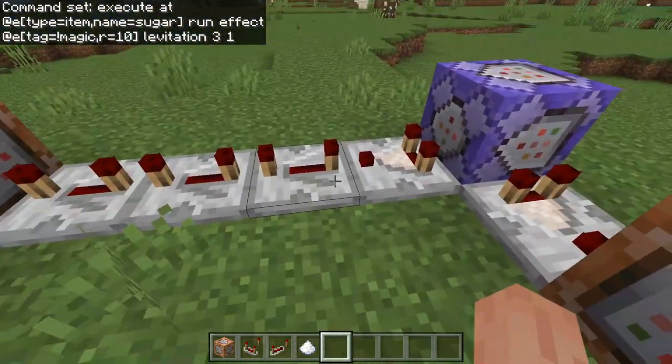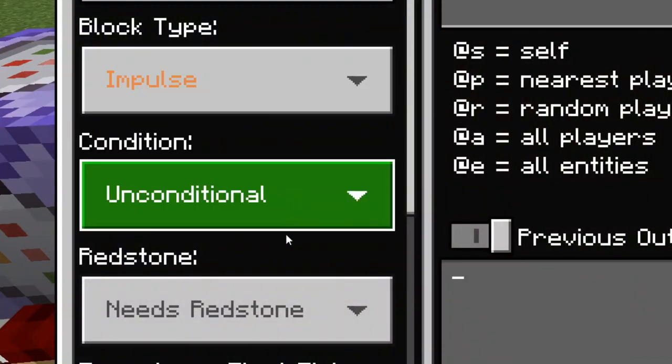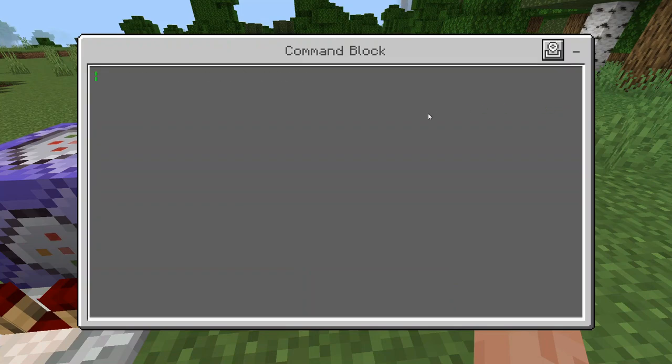In the second command block to the right — the one with just the comparator and no repeaters — set it to Impulse and Needs Redstone. In here, type: kill @e[type=sugar].